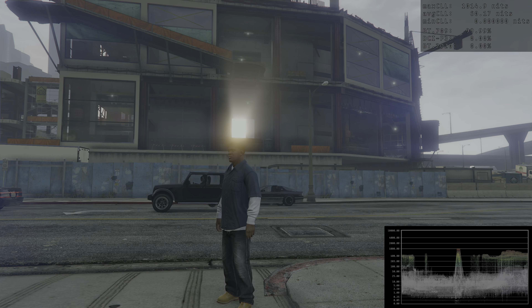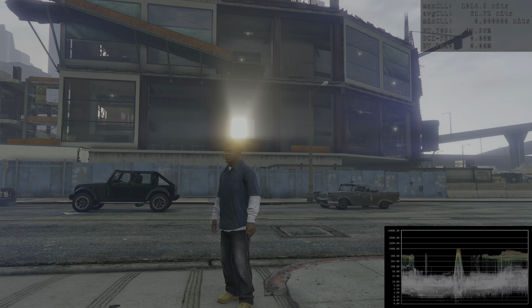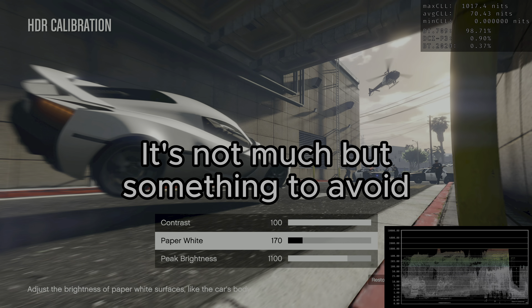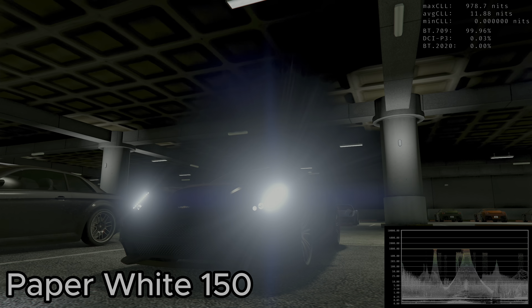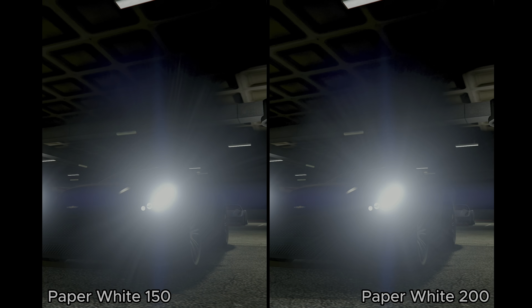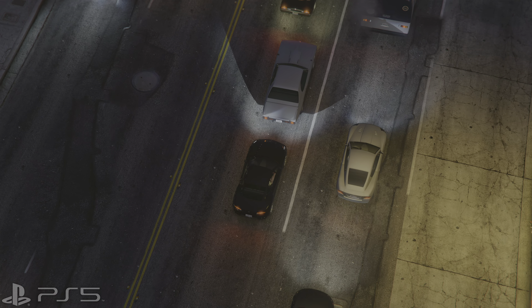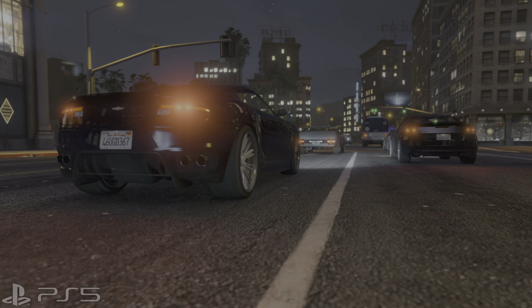Moving to the paper white setting, I found something very interesting: as soon as you reduce this value below 160, you start losing maximum peak brightness in specular highlights. My recommendation is simple — do not go below 160 if you want to keep maximum peak brightness in specular highlights.